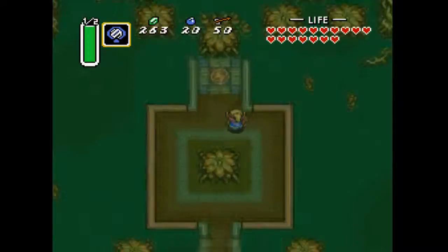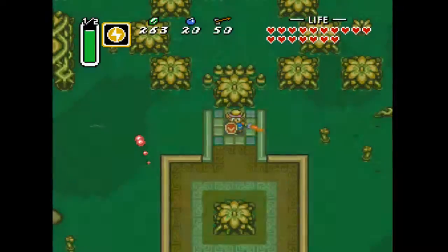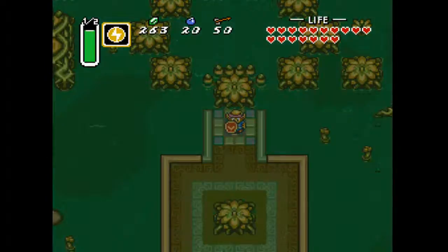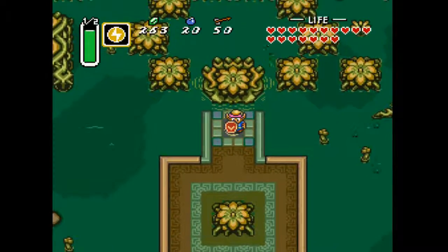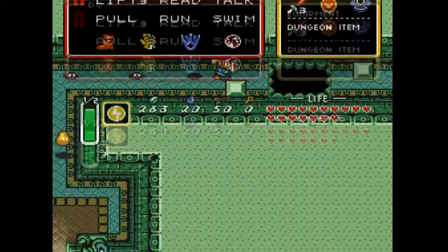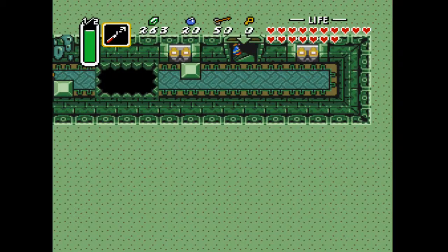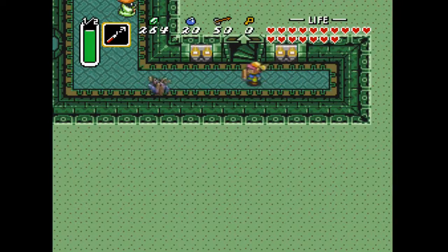This is where you need one of the medallions. I can't remember which one it is — check it in the comments if you remember. You've got to use it to get in. Just like in the light world you've got to use the Book of Mudora to get into this dungeon. This dungeon is very similar to dungeon number four to me. I think it's called Misery Mire from what I remember in the Game Boy Advance version. It's a bit of an oversight that the game doesn't show the names of dungeons as you enter — maybe you had to look it up in the instructions.